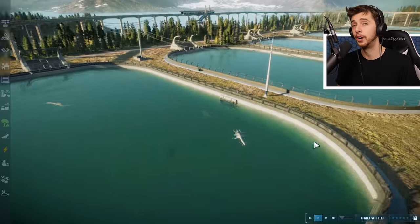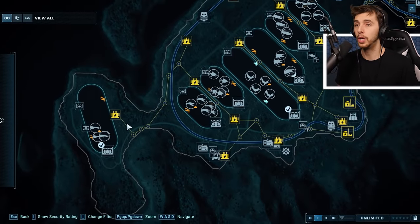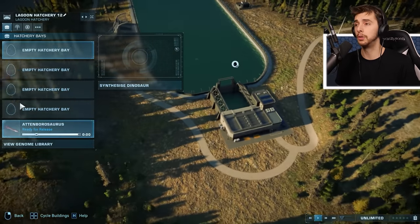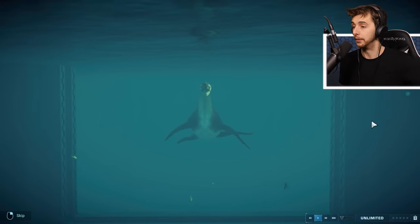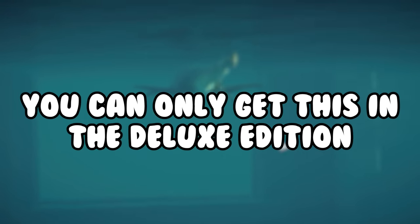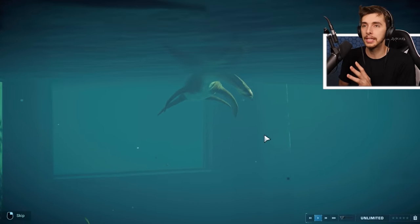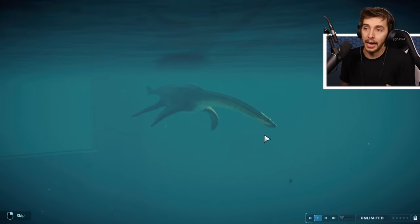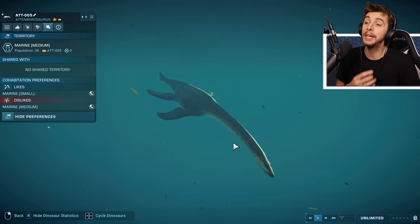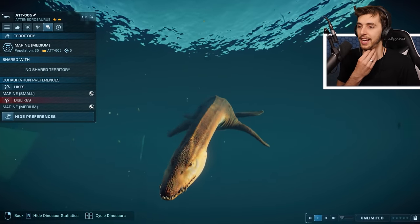We only have three left to show. Let's take a break from the dragonified creatures - it's Attenborosaurus, of course named after David Attenborough. You can only get this in the Deluxe Edition. Oh it looks chunky with that tiny head! It's a bit of a mixture between the snake and the crocodile. I think this is supposed to be a large but it's a medium as well - I like this guy.